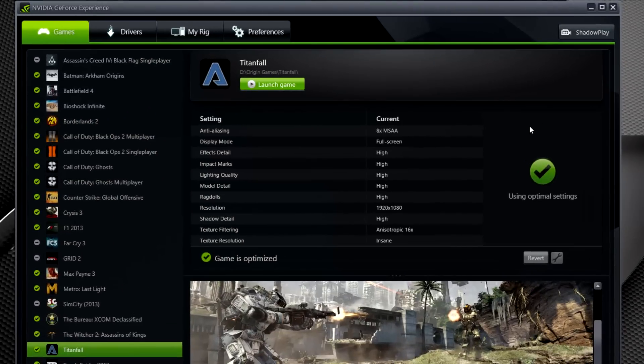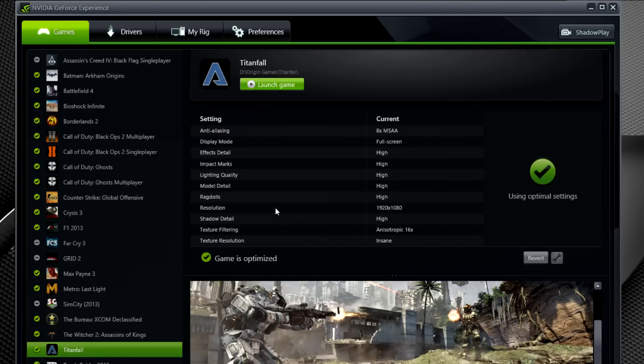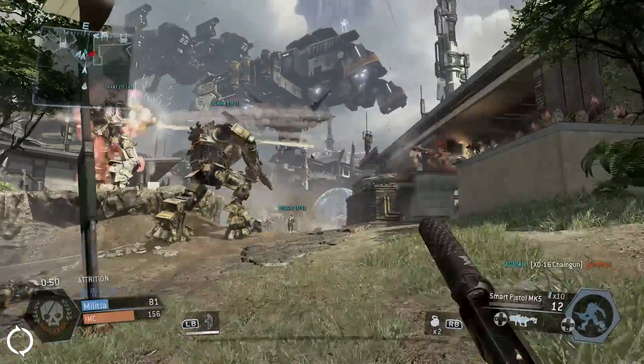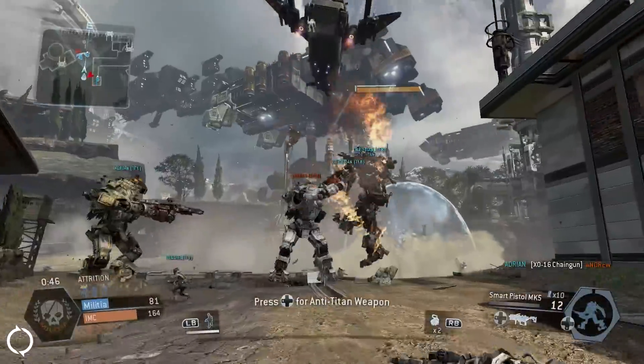To enable Shadowplay, open GeForce Experience and click on the Shadowplay button. Flip on the switch and you're ready to go. When Shadowplay is running, you'll see this icon displayed in the corner of the screen. Shadowplay is capable of capturing everything from your Windows desktop all the way to a full screen game.